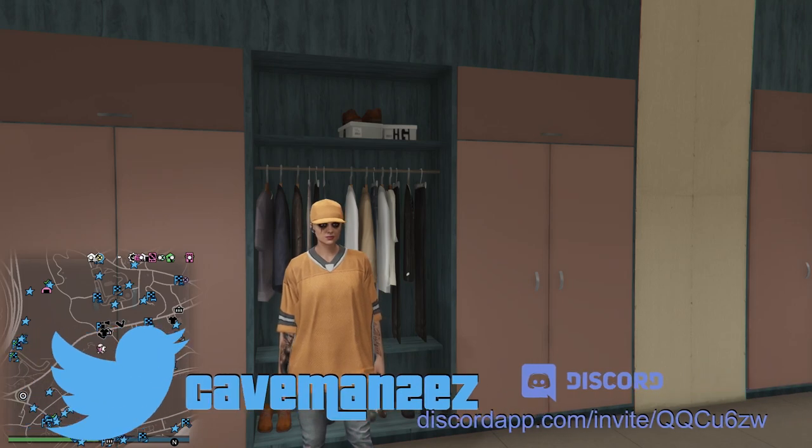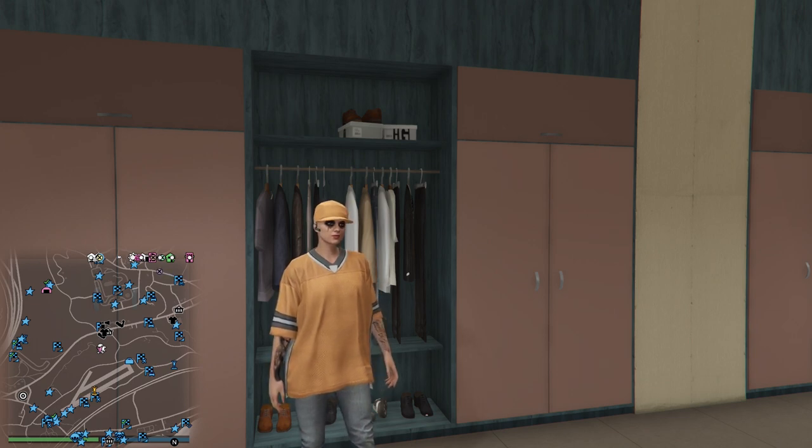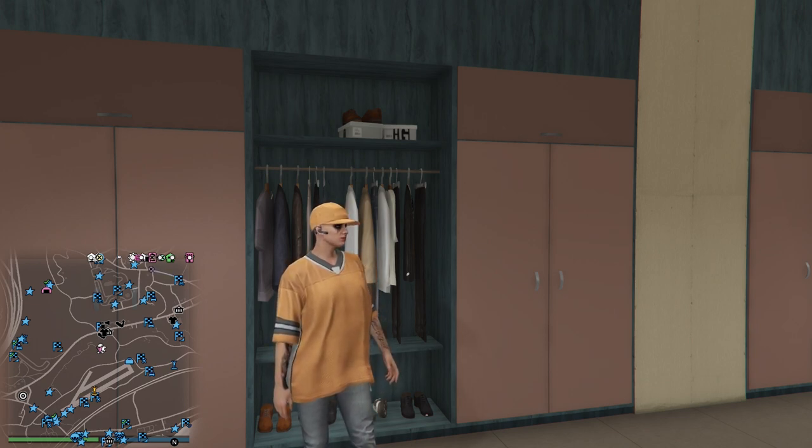Welcome back. Today I'm going to show you how to get the different colored adversary outfits. So you can get the colored bulletproof helmets, the colored joggers, and also the colored jersey.